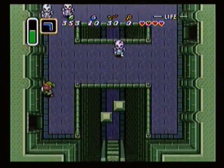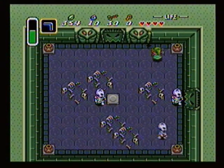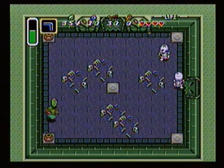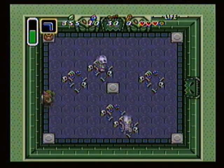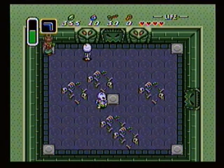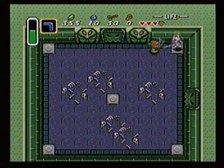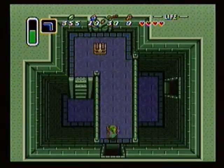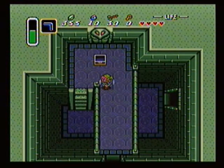For these annoying jumping skeleton guys, your best bet is to use the Boomerang on them. It won't stun them, but it will hurt them! Also, you can pick up jars and hit these skeletons with them. My aim is terrible! By the way, the only reason it looks like I'm wandering around is because my capture card was dropping framerates for some unknown reason! And now we've got the Compass! I could go to the other side and get the Map, but past me is going to get greedy right about here.